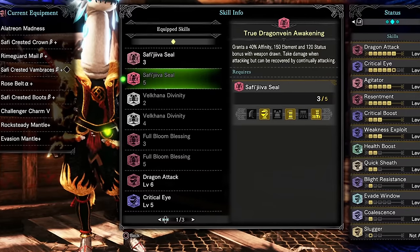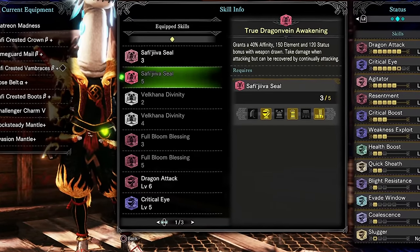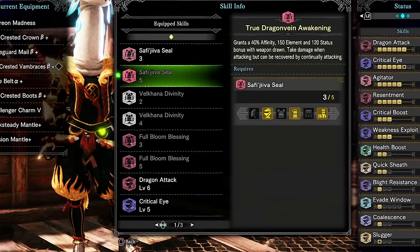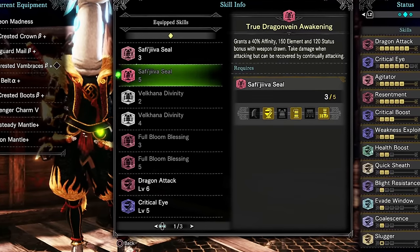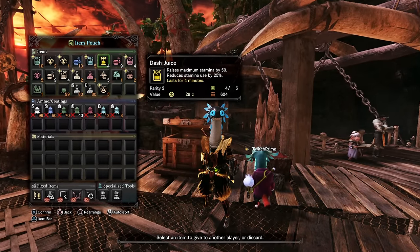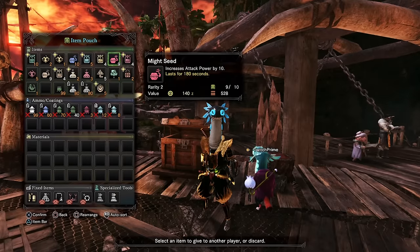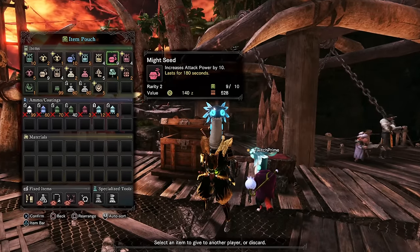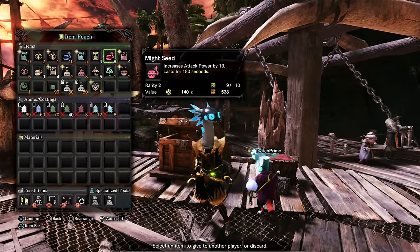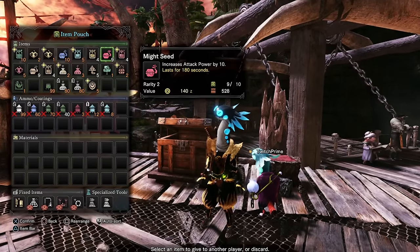This extensive description extends to a lot more skills throughout the game and frankly makes for a much better experience for someone like myself that likes to theorycraft and create different builds. When we take a look at items, the same thing happens — the Might Seed, rather than simply saying it increases your attack power temporarily, now states that it will increase your attack power by 10.